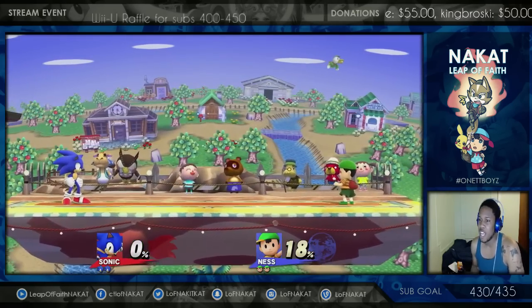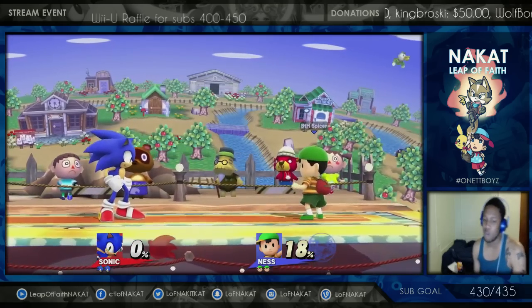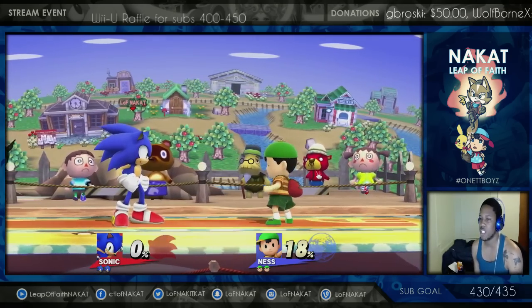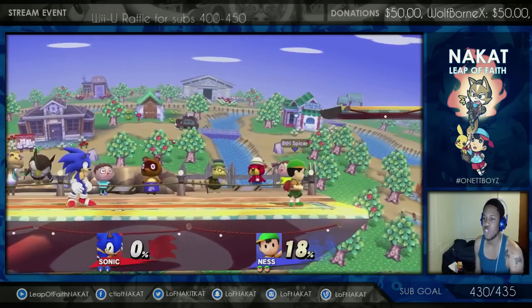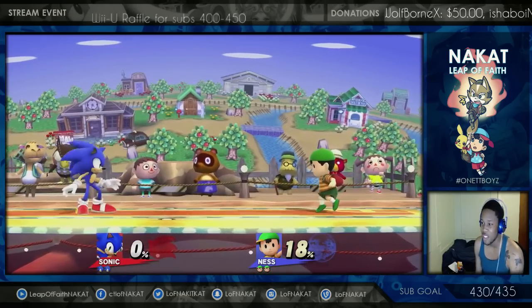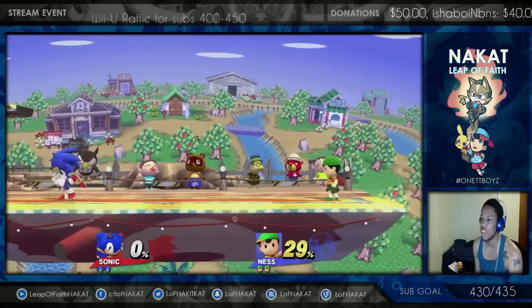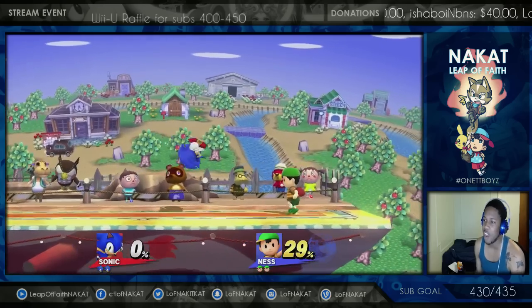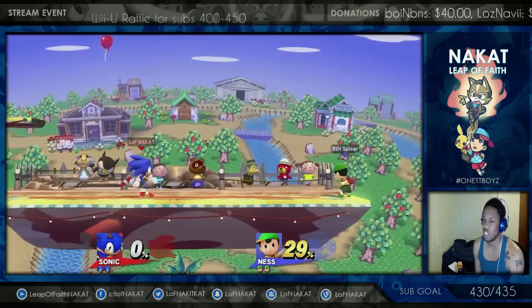That's why in Brawl, walking was actually considered the better option at times. When you walk in Brawl you can f-smash, you can up smash, you can down smash, you can grab — you have all those main kill options at your arsenal. And of course you can still jump into your aerials out of a walk.